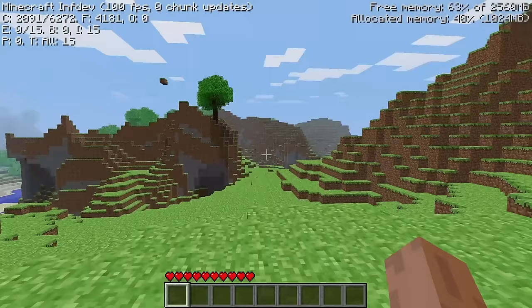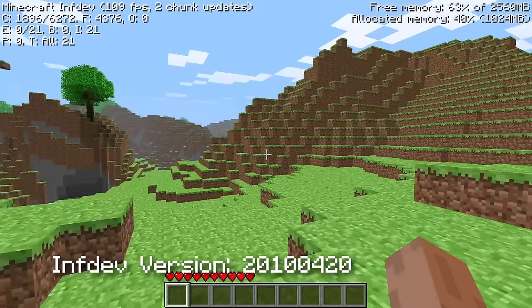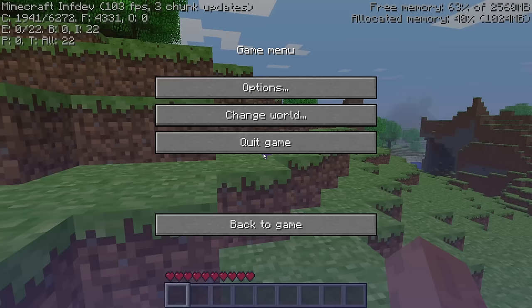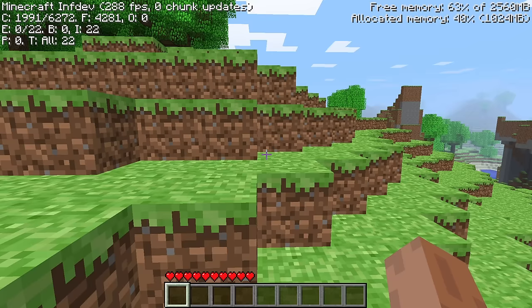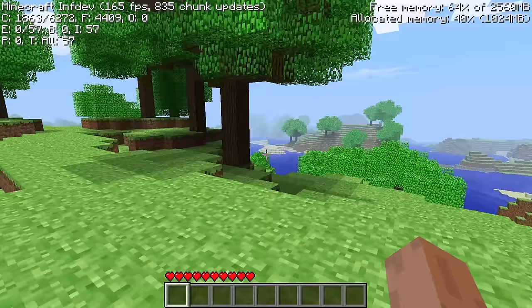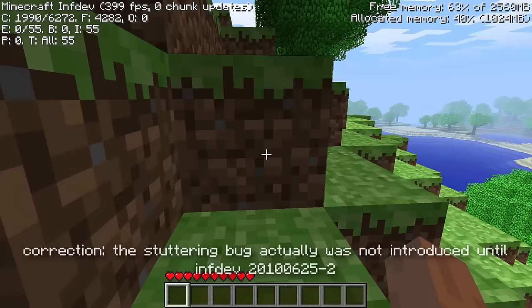For the next month or so, no major activity occurred related to the limitations of the game, but a somewhat significant update arrived on April 20th, 2010. The world generator was changed up to make the terrain smoother and a bit different. What's important are the changes made to the Far Lands — their appearance was altered in this update to look like how it would for the next year or so. Along with the world changes, the infamous stuttering bug was also introduced.